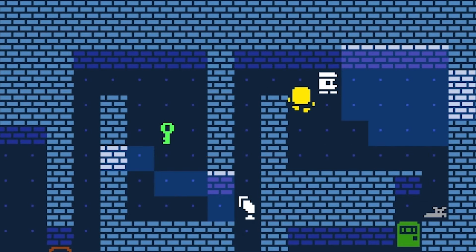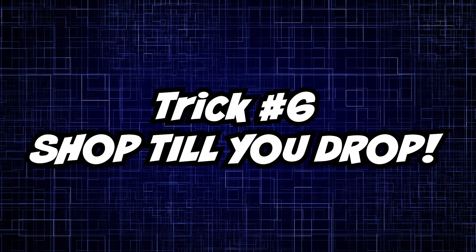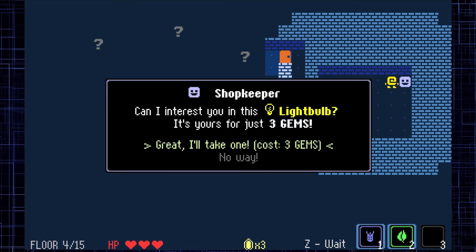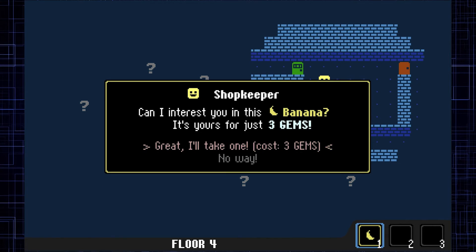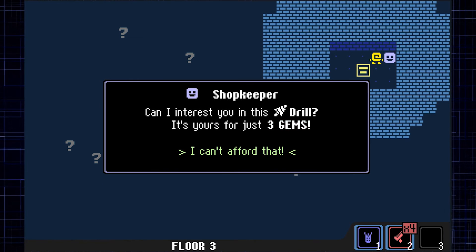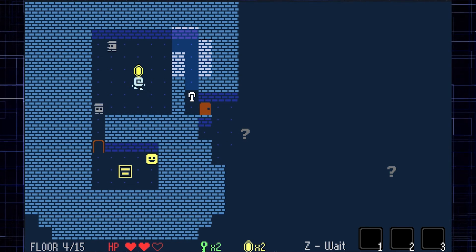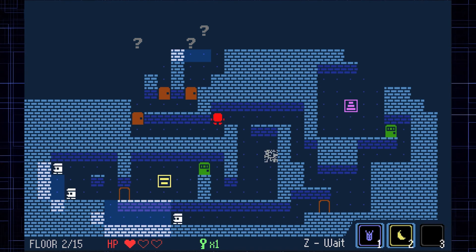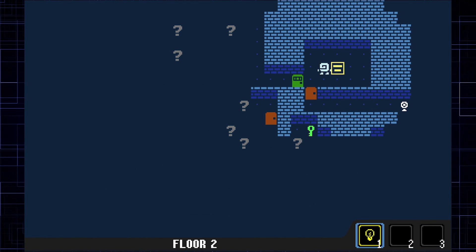Trick number six: shop till you drop. The shopkeeper is your only friend in the tower — he can boost your health or sell you items to aid you on your way, but it'll cost you. Make sure you collect those gems on each level because there's no time to cut a deal without them. Hopefully these six tricks will help you on your adventure.